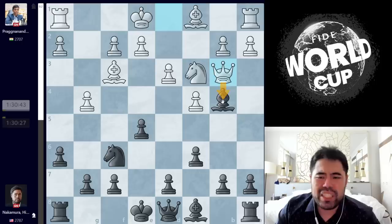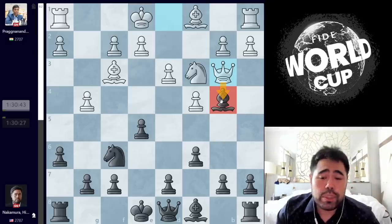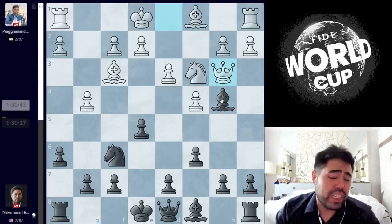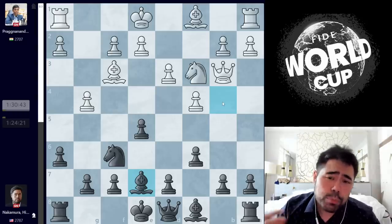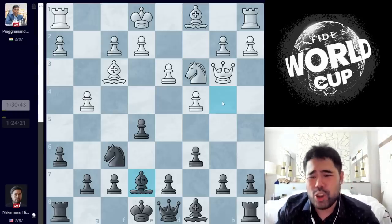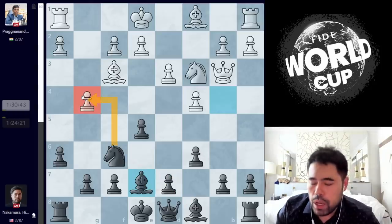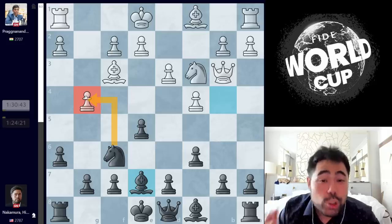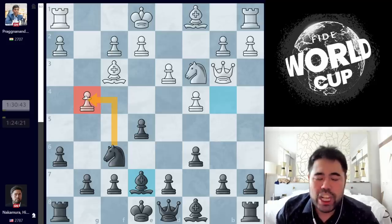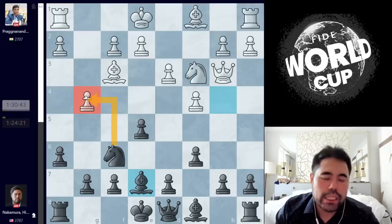Prague plays Qb3, attacking the bishop, and I play Bishop E7 after a six-minute think. Up to this point Prague had been moving instantly, and this is a move I knew was not the correct move. But because Prague was moving so quickly, I felt like it seems reasonable — just play D6, Be6, maybe pressure the pawn. I played this move quickly even though I was freestyling, because I knew Prague would be out of his preparation. At the end of the day, you want to play chess — you do not want to play against Stockfish.